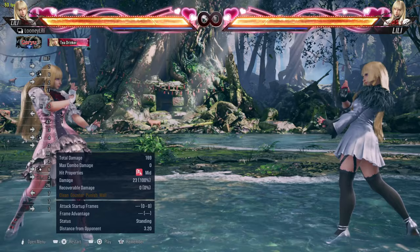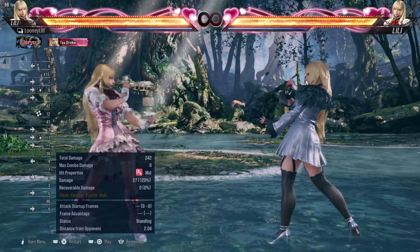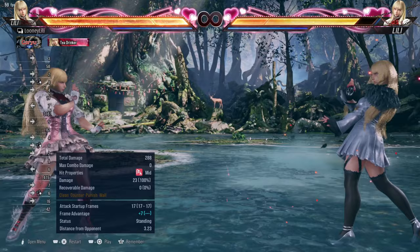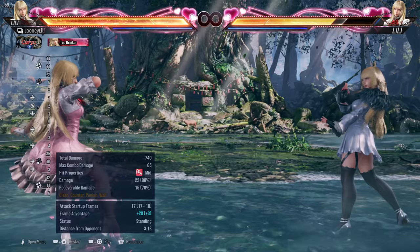f4 is her main counter hit launcher — faster than df3 at 17 frames and safe on block. Previously it knocked down and wall-spotted on normal hit; it no longer does, so consider other options near walls. It has some tracking at deep range. Then we have 4,3 which is her main homing move — slow with limited range, valuable for wall pressure, and only minus 3 on block allowing Lily to move freely. On counter hit she gets a guaranteed f4,3 for good damage.